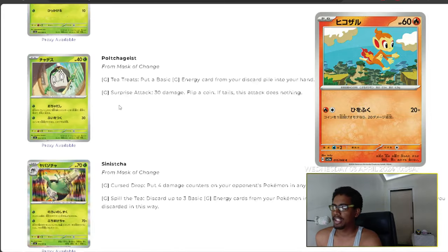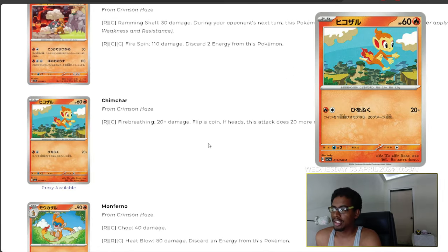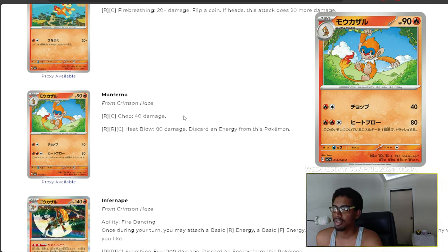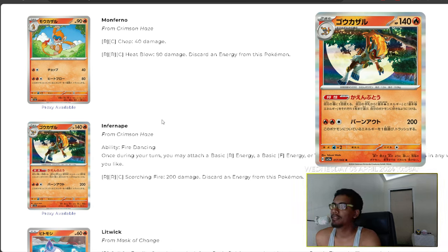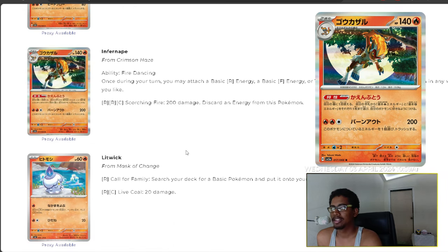We have Chimchar — the first starter we've seen in the card list so far. Chimchar does Fire Breathing: flip a coin, heads does 20 more damage, so up to 40. Monferno does 40 damage with Chop and Heat Blow at 80 damage, discarding energy. Then Infernape, the final evolution, has an ability — once per turn you may attach a basic fire energy or one of each from your hand to your Pokémon in any way you like, plus Scorching Fire for 200 damage discarding energy. Heavy-hitting but with only 140 HP, he'll get knocked out easily.